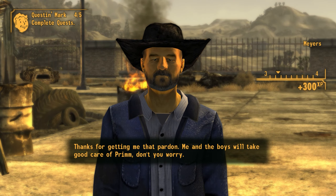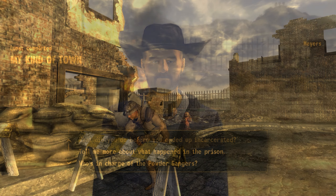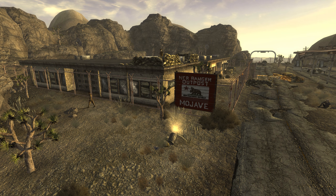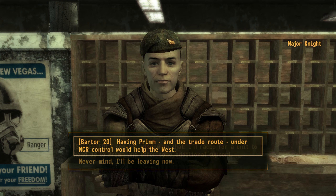Under Sheriff Myers, Johnson Nash would have been able to offer his goods at a lower price. Alternatively, should the courier have chosen to vest the powers of the sheriff in the NCR, they would have traveled to the Mojave Outpost, where they would have to convince Major Knight to dispatch additional forces to Prim.